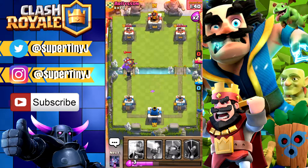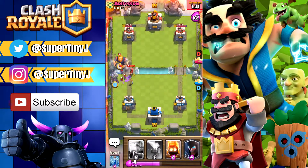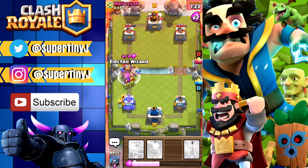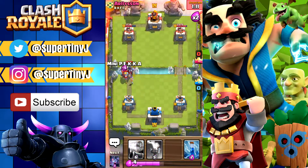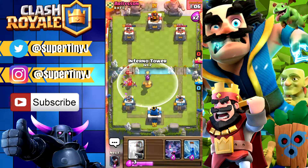We got one hit, almost two hits in there with our Royal Giant. Man, this is one tough game we're facing right now. Putting bats down just as support, putting down the Night Witch — I don't want to take any hits whatsoever. Fire spirits going down right now. I'm putting the Electro Wizard and he's getting quite a few hits in there. What should we do right here? I could put another Mini Pekka down to try to take care of that. Not looking good for us.